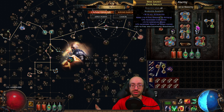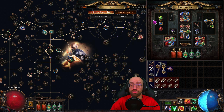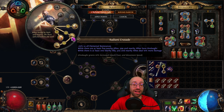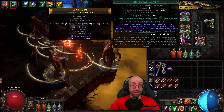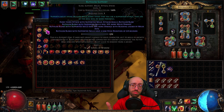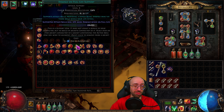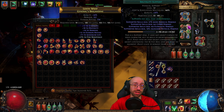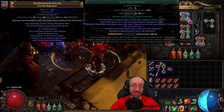Every time you start a map you need to bring up your maximum weapons first — summon Bladefall up to 16 weapons — which can be very tedious, so I value cast speed. The Animate Weapon links are: Brutality, Melee Physical Damage, Minion Speed, and Melee Splash for clear. Melee Splash can be swapped out for single target — Ruthless would be a great replacement, or Damage on Full Life if they're always on full health. If you skip Brutality (which prevents chaos and elemental damage), you could use Added Fire or similar.